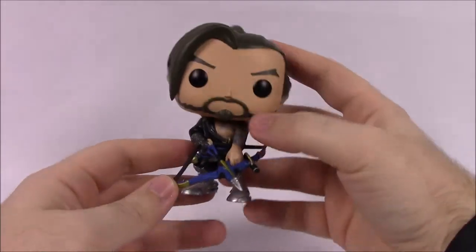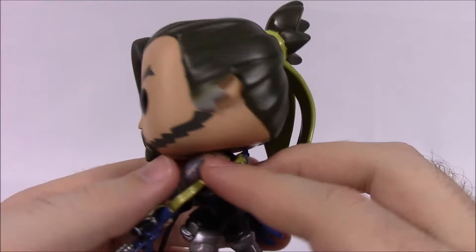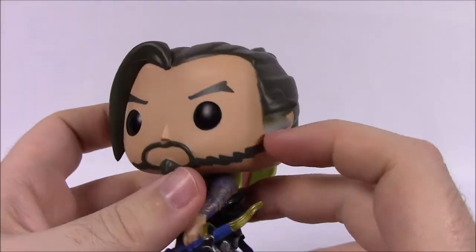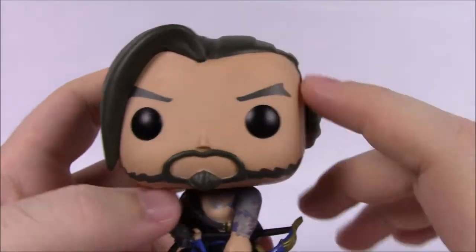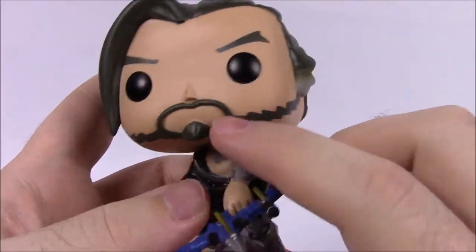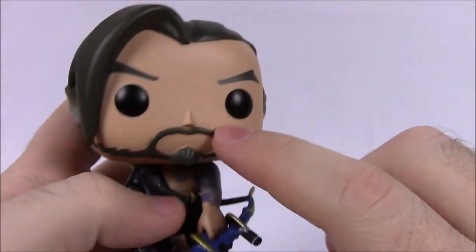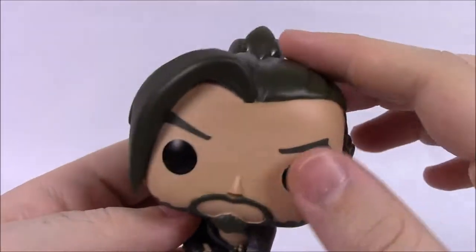Next up we've got Hanzo, who I believe is Genji's brother. Here's a look at his face. Unlike Genji who had a mask, you can actually see his face — a human face. I like his whole beard and stuff with squiggly lines along it. Going into his hair, he's got it pulled back into a ponytail but with the bang sweeping out in the front, which is an additional piece molded on.